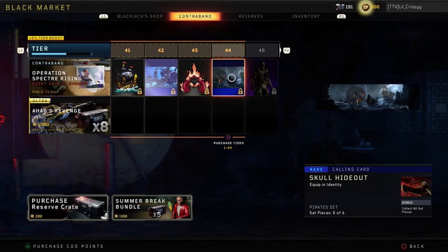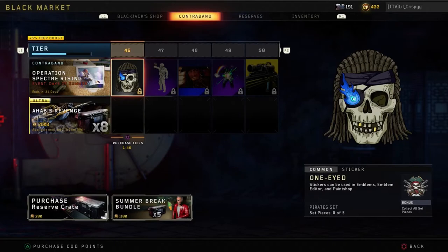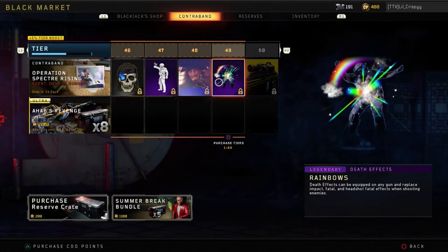Common sticker, rare calling card, common sticker, rare calling card. At tier 45 we have a legendary specialist outfit called Great White for Ajax. Then at tier 46 we have a common sticker, legendary gesture, rare calling card, and legendary death effects.